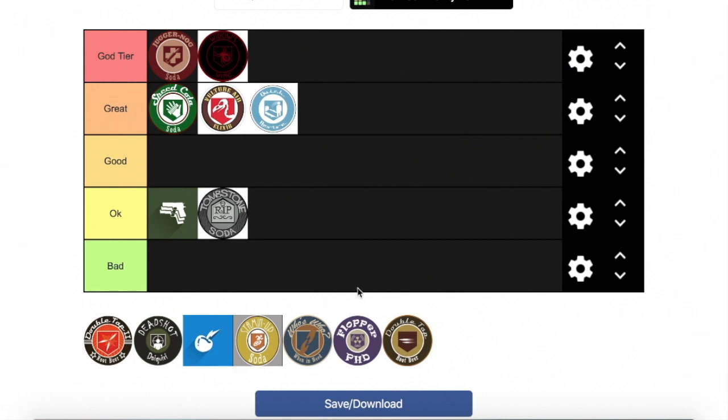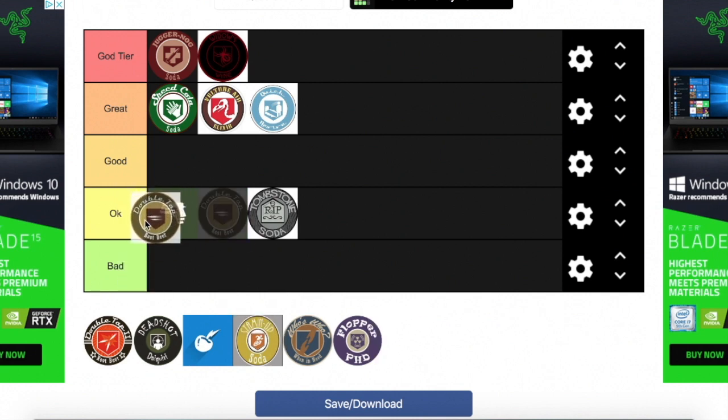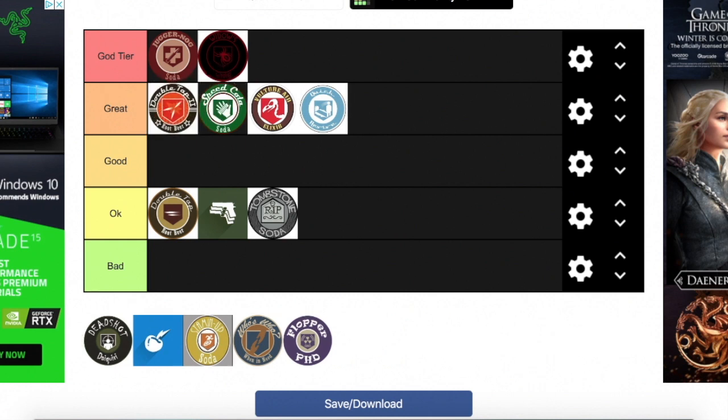Next we've got Double Tap 1.0. I'll put it at the top of OK. Double Tap 1.0 shoots double the bullets, and the problem is your ammo goes away super fast. It's not necessarily needed, but if you were playing BO1 Kino der Toten, you'd mostly go for it unless you want Mule Kick. Moving on to Double Tap 2.0 — I'm putting that at the top of Great. I really, really like Double Tap 2.0. It's absolutely God tier level, honestly.